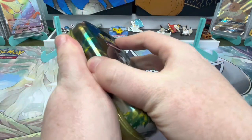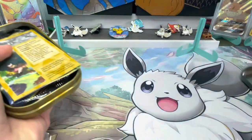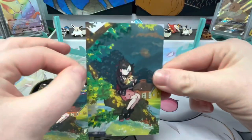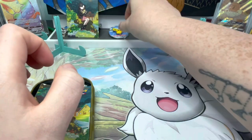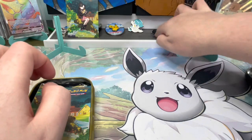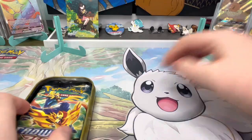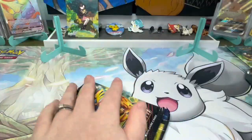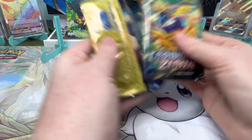Let's have a look. It took me a while to get hold of these things - I'll explain as we go on. In each of these you get the artwork which together makes a full piece, and I'm going to pop those on the back display here. You also get a sticker which will go in one of my binders, and two packs of Crown Zenith. These tins make so much noise. Let's start with this one.